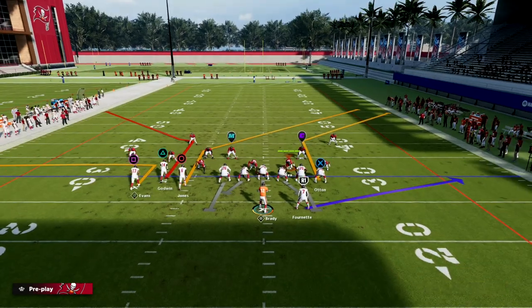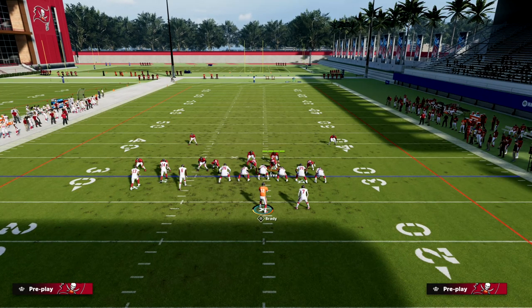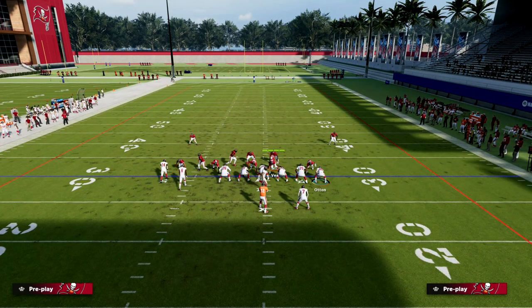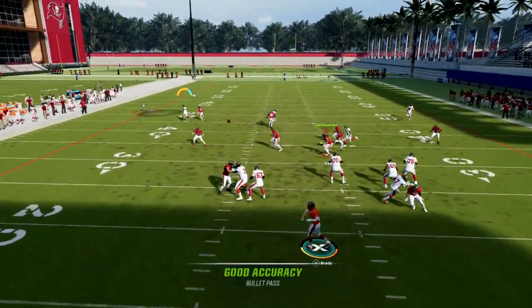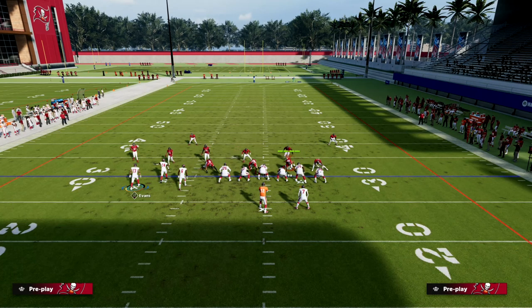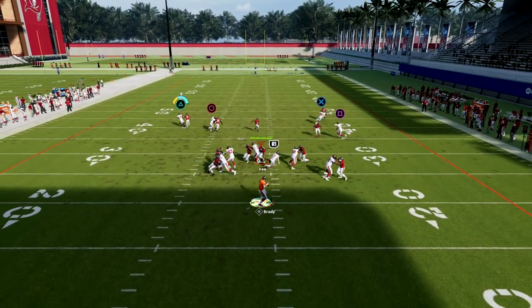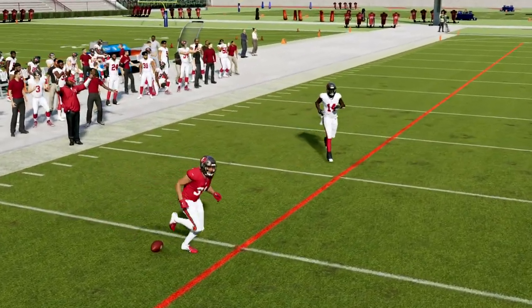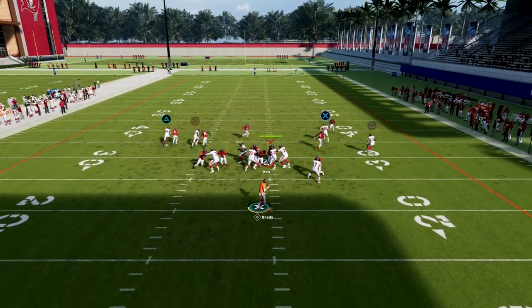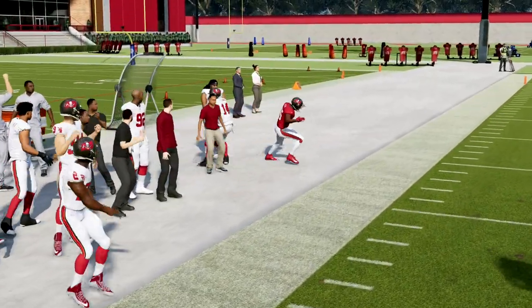Don't worry too much about the pressure — if you just ID the D-end and slide right, the running back on the blue route will pick up the blitz. Now watch this nickel corner: if I motion this guy to the right one step, you see that nickel corner move inside. So my out route becomes an in route, but more importantly I give this receiver all the space in the world to work on the left side. I've had a ton of success with this concept.